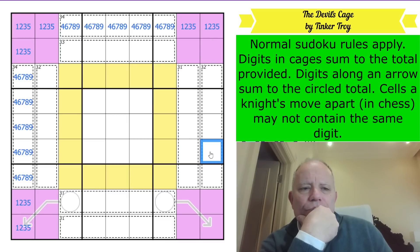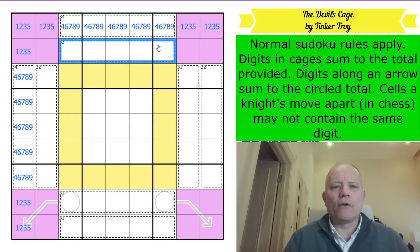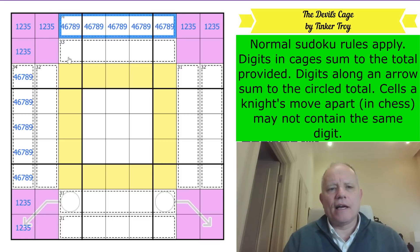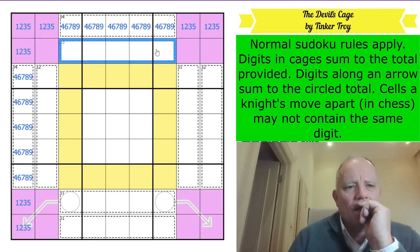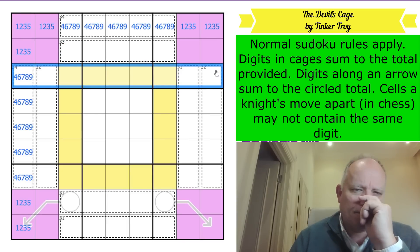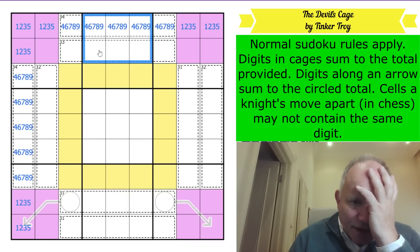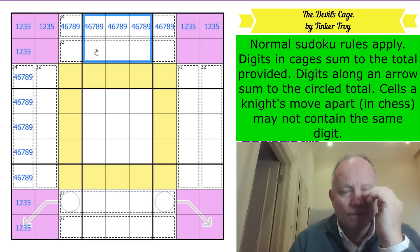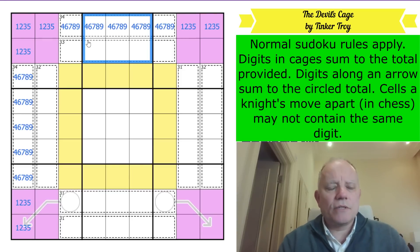Maybe I should go back to my very first thoughts - especially up here, along the lines of: if 9, 8, and 7 have to appear in one cage, and 9, 8, and 7 have to appear in this cage, what does that do to 9, 8, and 7 in row three? It doesn't really force anything. At least two of that 9, 8, 7 group has to be in this section. I'm not quite seeing this - it's an interesting puzzle.